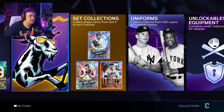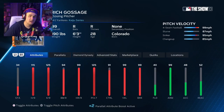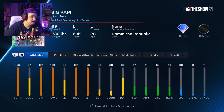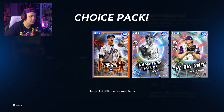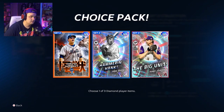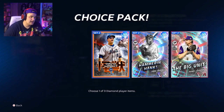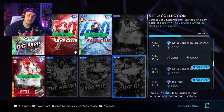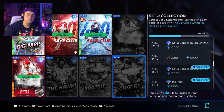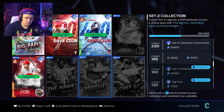If you look at the set collections, the three cards featured are Hank Aaron, David Wright, and Randy Johnson — all accessible by collecting Set Two cards. I've collected 160 cards, which gets me Rich Gossage, a great reliever, Big Papi as a great DH or first baseman, and then a choice pack at 160 Set Two cards containing one of the big three — Randy Johnson, Hank Aaron, or David Wright. I chose Randy Johnson since pitching is lacking and he's one of the best pitchers in the game.